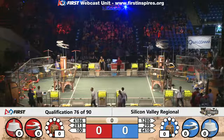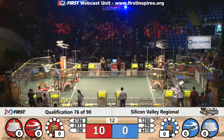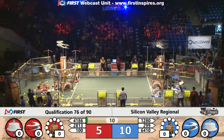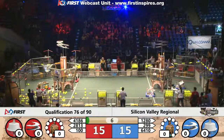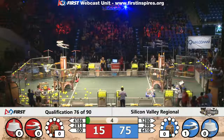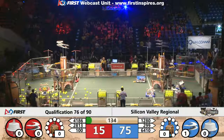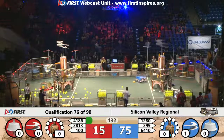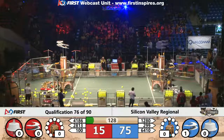Three, two, one, go! We've got movement on both sides of the field. Looks like an autonomous gear is up and into the airship on the blue alliance side by Valkyrie Robotics. Team 100 is shaking their head — looks like their robot was not quite able to get tracking, did a little dance there at the end, and was not able to get that auto gear delivered in autonomous. Blue alliance is at 75 points, red alliance at 115.